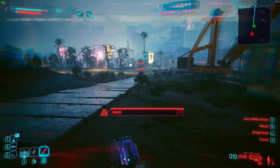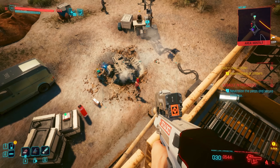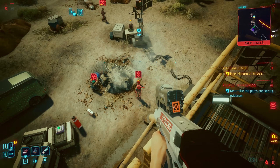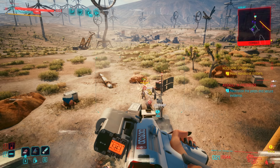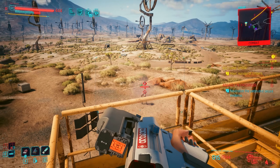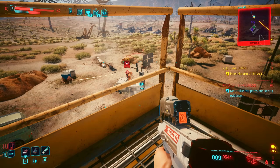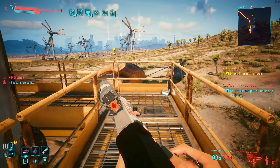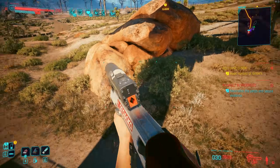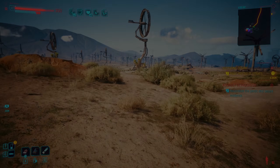Now I'll briefly tell you how to deal with a combat situation if you get out of stealth. That is actually quite easy — just use Contagion on a bunch of enemies, and then you can either smack them with the Monowire or shoot them with the Shenzhen Prototype. That is because these weapons have a decent burn chance, and if you set an enemy on fire that is affected by Contagion, they explode. But if you don't want to use that combo, you can use Johnny's gun or Problem Solver, or any weapon that you want.